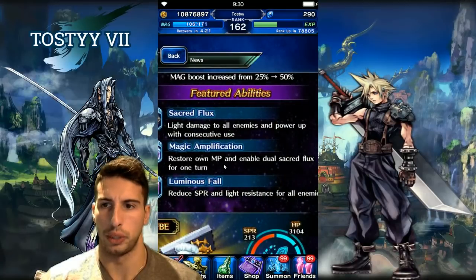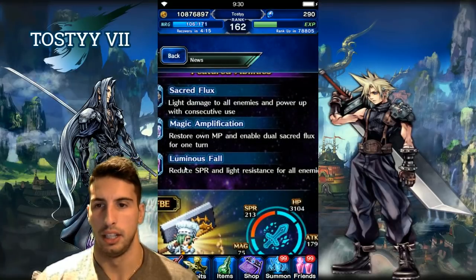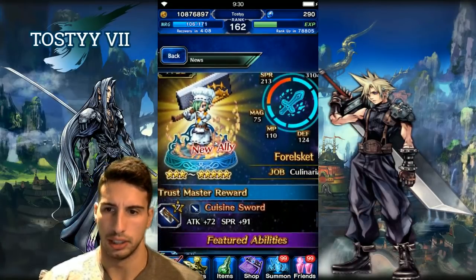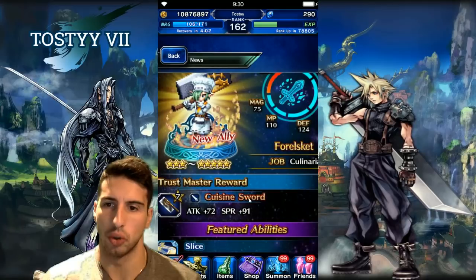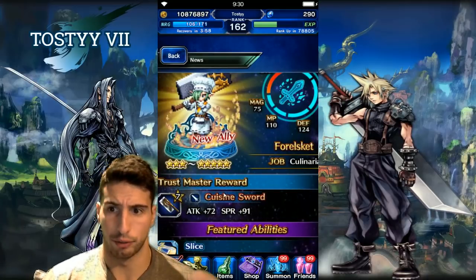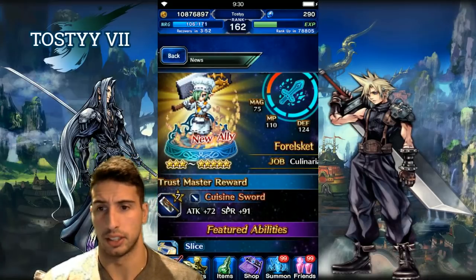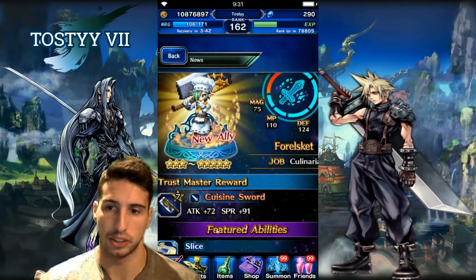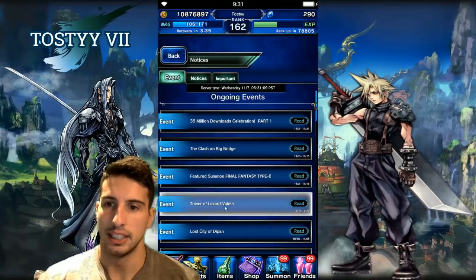For Forals Ket, honestly we're just going for the trust master — a great sword with attack 72 and spirit 91. That's great for magic cover tanks to stack a lot of SPR, or for damage dealers who want to survive a little more. Even if you don't have a magic cover tank, having that extra survivability while dishing out slightly less damage is still really valuable. These are the units we'll have on Friday.